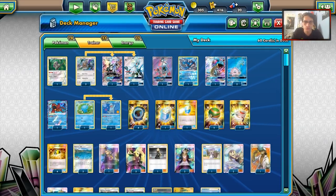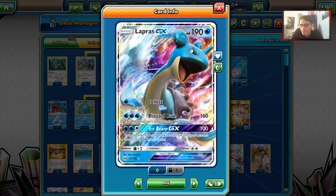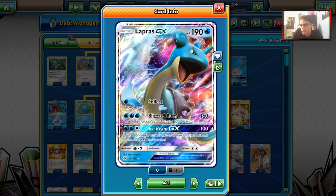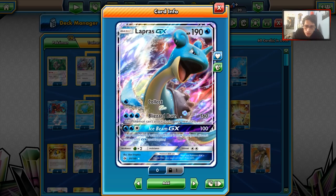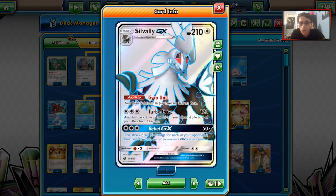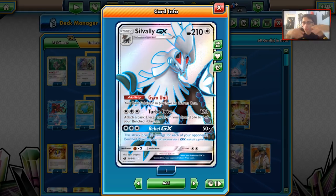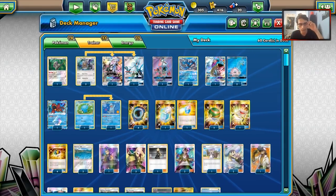That's basically what this deck is all about. How do we retreat Lapras? Retreating manually loses energy, so you can't recover that with Quagsire. You could use Scoop Up or Switch, but we have Silvalli GX, which not only provides a good backup attacker and a way to get energy in play, but has the ability Gyro Unit - your Basic Pokemon in play have no retreat cost. That gives Lapras free retreat, so you don't worry about paying energy to retreat.